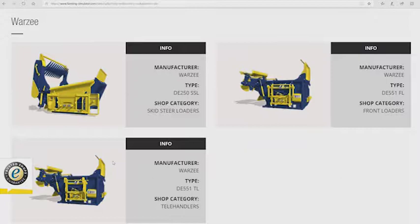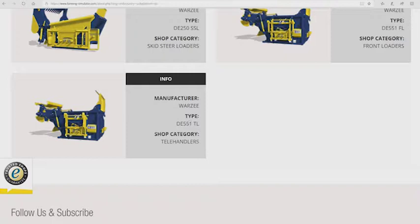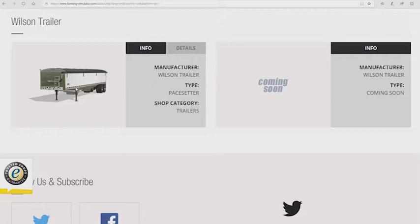Voltra — we've seen the N series and T series before. Warzee — these are new! We have the Warzee DE 250 SSL, a skid steer attachment that looks like it does some sort of bale spreading. Then the Warzee DE 551 FL for front loaders, and the DE 551 TL with a telehandler attachment. So we have the FL for front loaders and the TL for telehandlers.